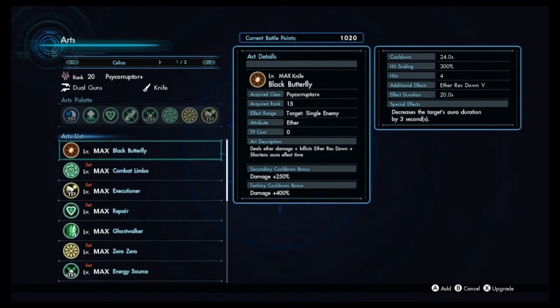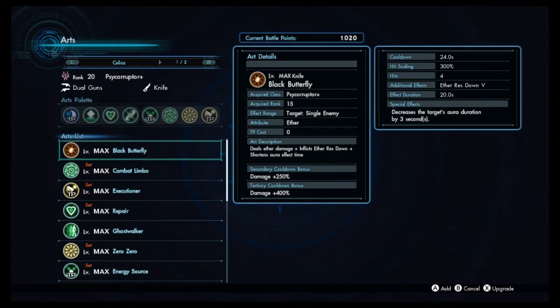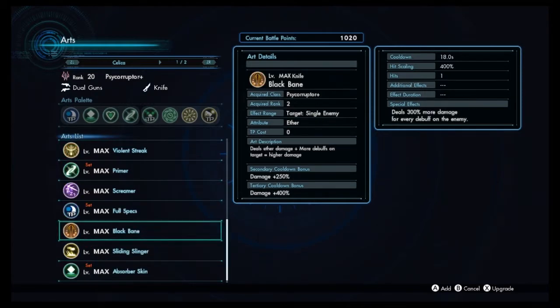Just a really solid aura all around. And finally there's Early Bird — it's not a bad aura, but you'd never really want to run it over Full Specs because Full Specs just does more for you. One more thing worth noting is that Celica does have access to both Black Butterfly and Black Bane. These are quite good arts, but I don't really like them on Celica because she just can't inflict a ton of debuffs herself. Even Black Butterfly and Black Bane alone is enough for a decent melee build, but I feel like Celica is better specced into other areas.